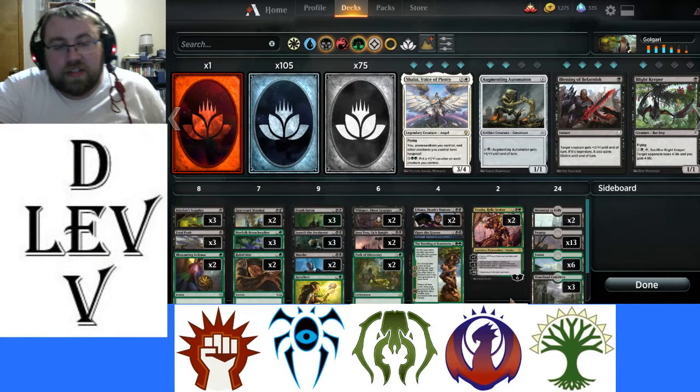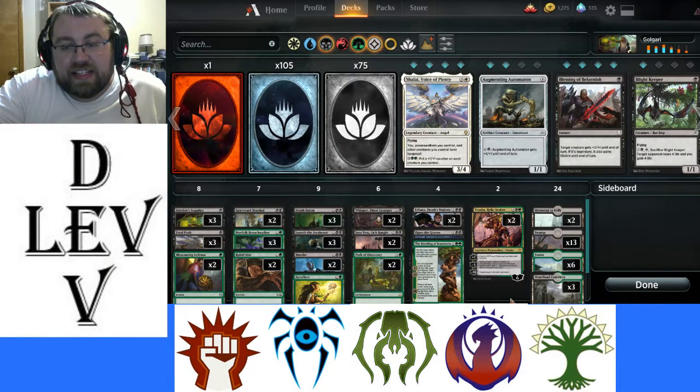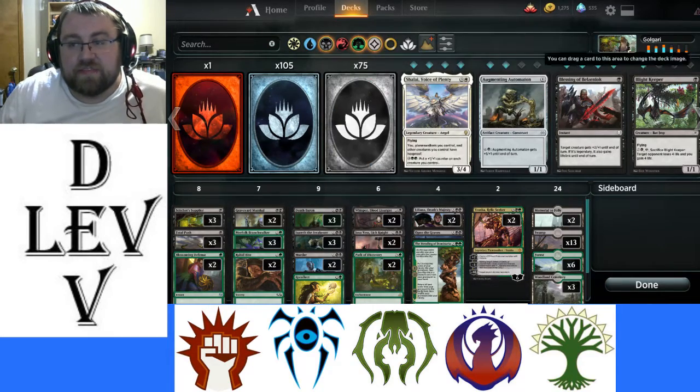Hello there, my name is Jordan Leroy Hansen, also known as Ledef, and on this iteration of Design Around the Guild, I decided to go with the green-black shenanigans of Golgari.